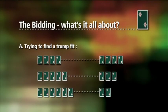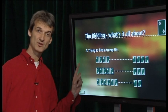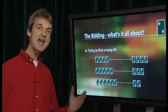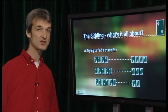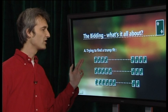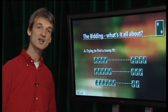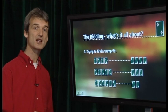There are really two main purposes of the bidding. The first one is trying to find a trump fit with your partner — a match. Experience has proved that eight out of the thirteen cards in a particular suit is sufficient to make that suit the trump suit for the partnership. It could be split four cards in each hand, five and three, or six and two. Eight cards between the partnership make a fit.